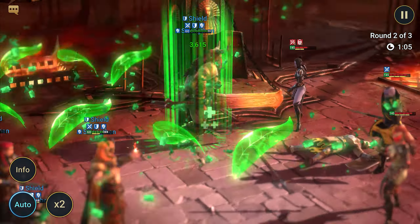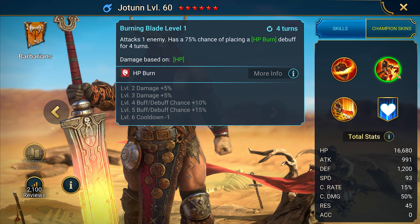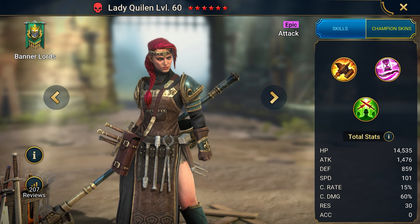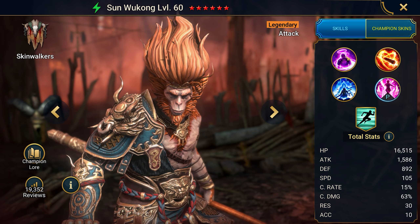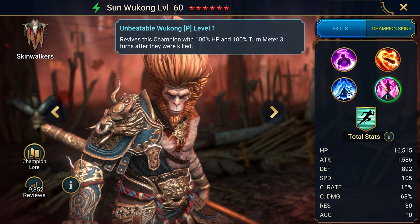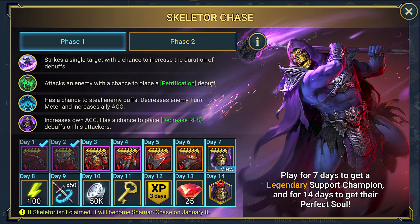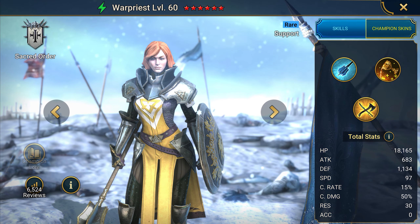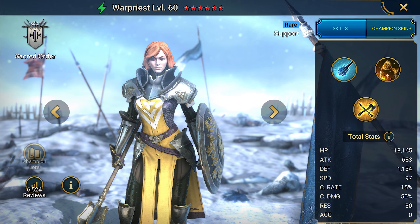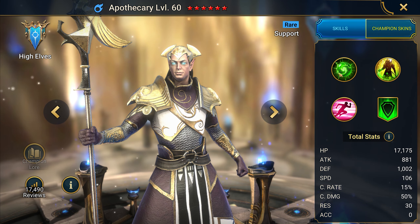Basically, you have a dream team that you can use in any mode. Jotun and Lady Quillen deal damage, and Lady Quillen even provides damage and crit buffs. Sun Wukong revives himself after three turns, making him an almost unbeatable beast. From there, log in daily to claim Skeletor after seven days. However, I would recommend adding another healing champion to this team — such as Warpriest or Apothecary — to handle the healing duties.